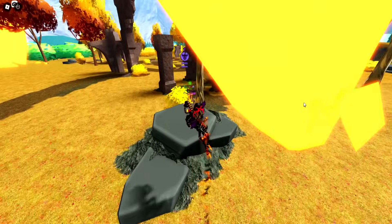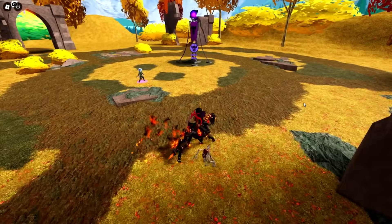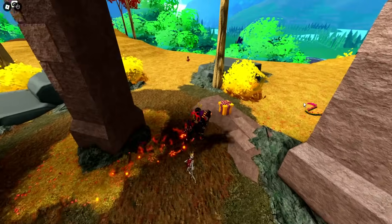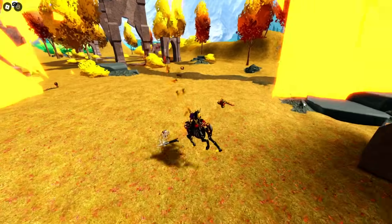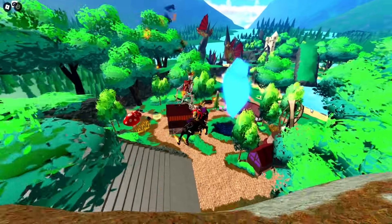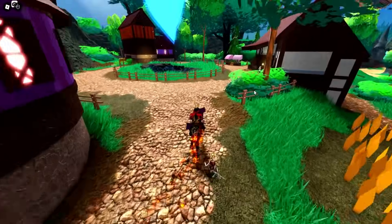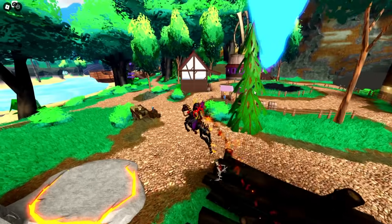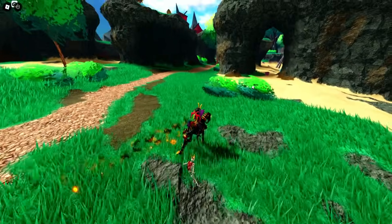I kind of missed it the first time — it should be right there but I missed it. I do turn around and grab it. The bush is blocking it so I can't tell what number that is. Anyway, we're going down to the waystone, the giant crystal here. There's one behind the house over here — that's seven. We need three more.